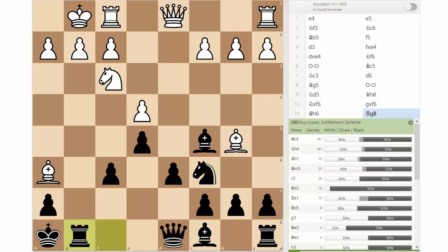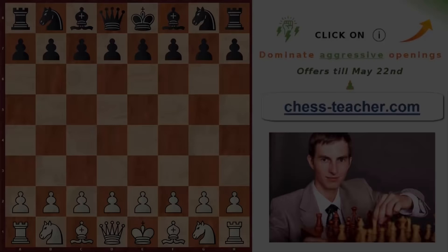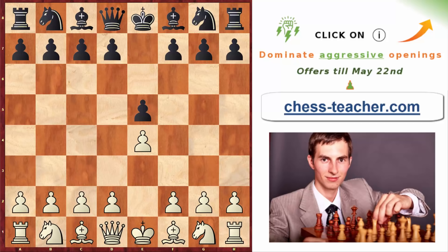All of a sudden white is actually in trouble. Black's rook is really active, and the bishop from c8 is ready to go to h3 or g4, putting even more pressure on white's position. Statistically, black is most likely to win — more games are won by black than white, which is rare in chess openings. You have a really strong attacking position with the straightforward plan of attacking white's king.